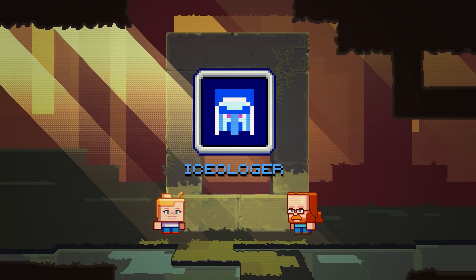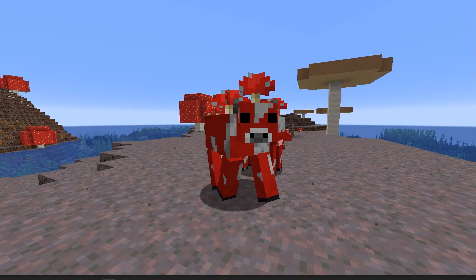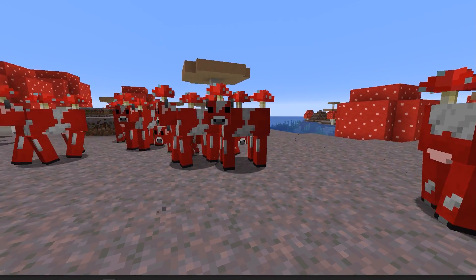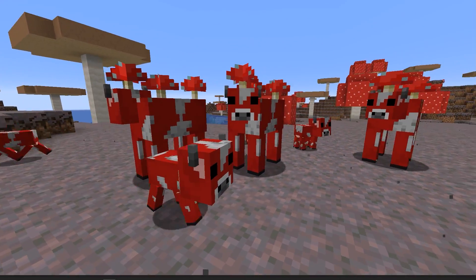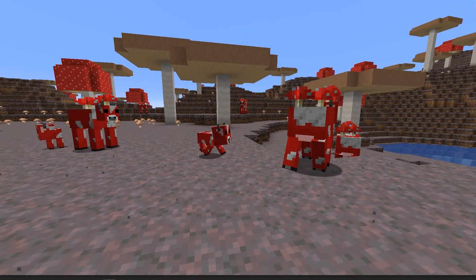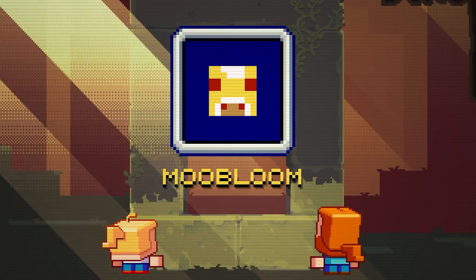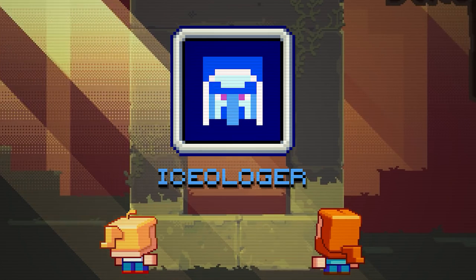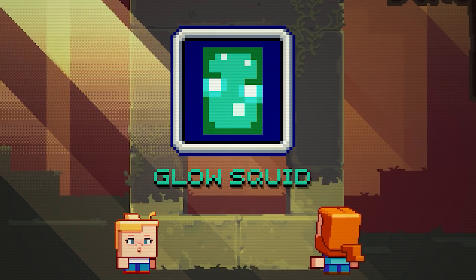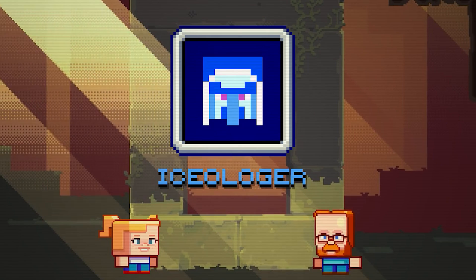I think the Moobloom and the Glow Squid won't be that much of a huge addition to the game. For example, we already have Mushrooms, and the Mooblooms will act exactly the same but just have flowers on their backs instead of Mushrooms. And for the Glow Squid, it's a little bit too early to tell, but I think it might drop some slimes or goos that could be transformed into blocks which could light up your village.